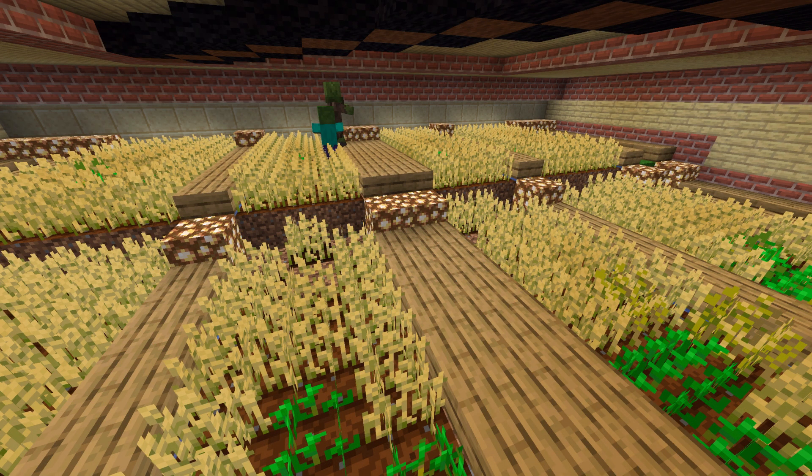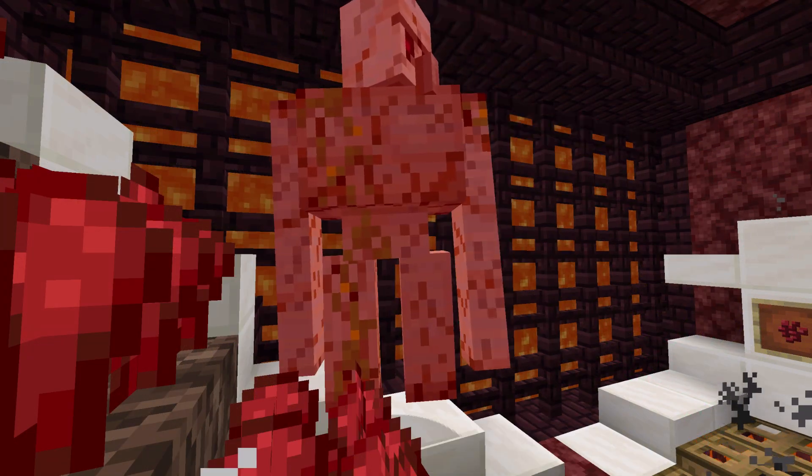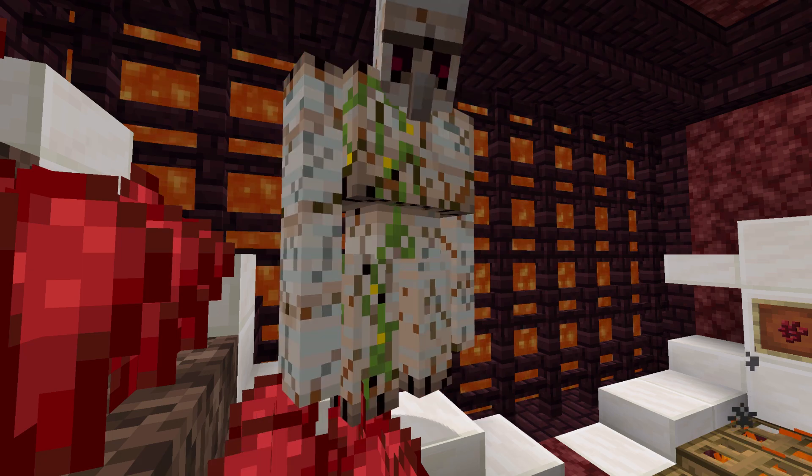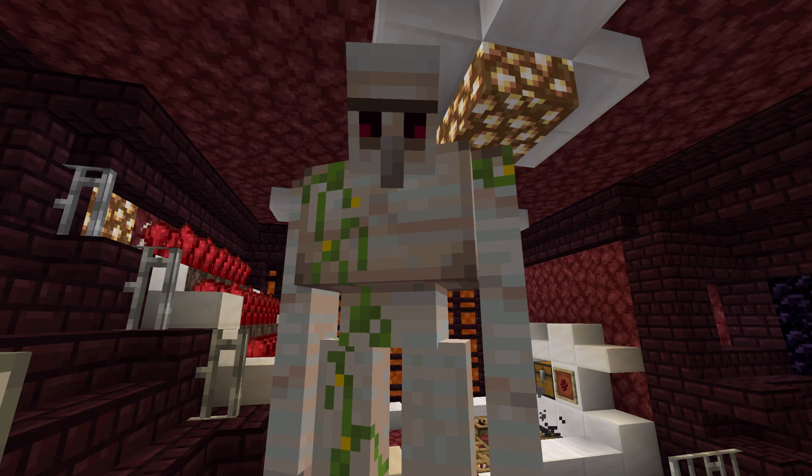Zombie villagers converted from villagers no longer despawn. When iron golems take damage, they start to crack. The more damage they receive, the more cracks appear. Healing them is now possible by using iron ingots.